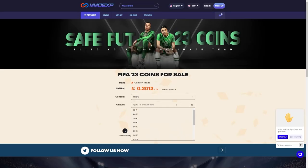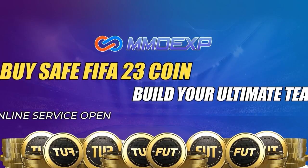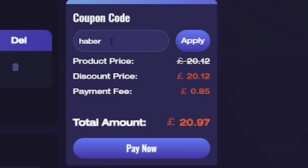Let's go with some share plays. For cheap, fast and reliable Fut coins, check out MMO EXP. There is a link down below — use the code HABER to get yourself 5% off all of your orders.